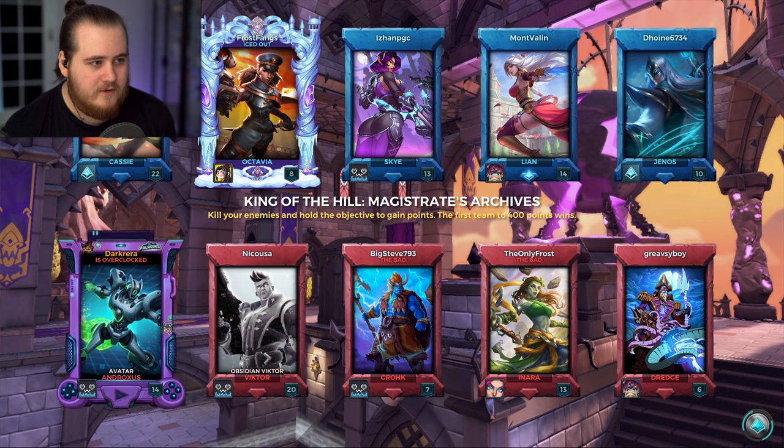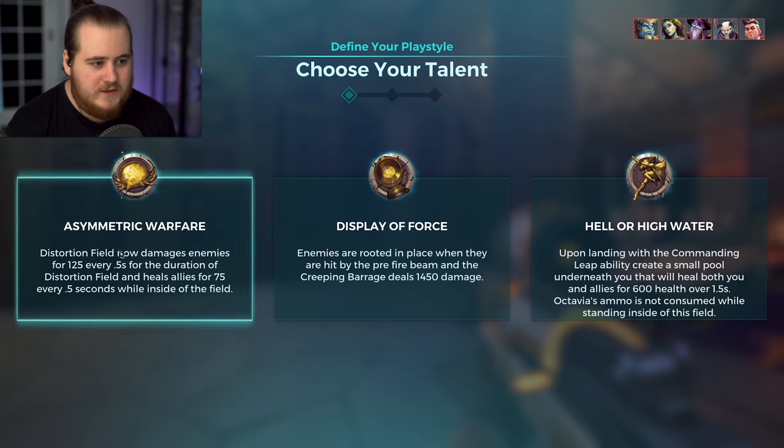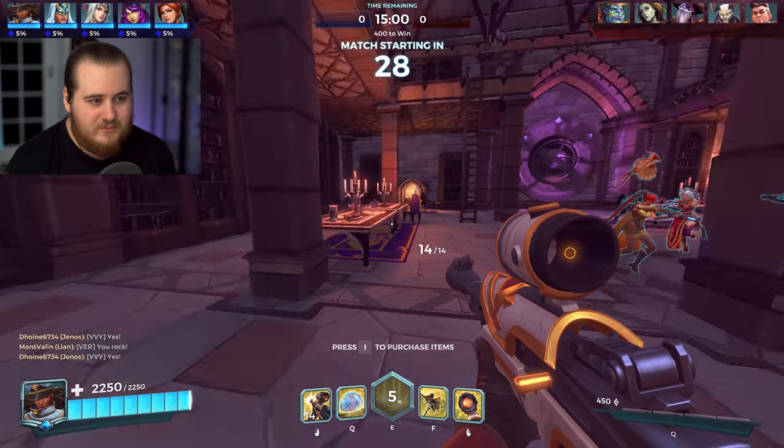Right, well for game two we've got the same thing — King of the Hill match. We've got our Koa, a Cassie, a Skye, a Lian, and a Genos. Very similar team comp there. And we're up against an Andro, a Victor, a Rogue, a Nara, and a Dredge — another very similar matchup to what we had before. So we'll just go for the same thing. I feel like it worked fine in that first match and we have pretty much a repeat here.